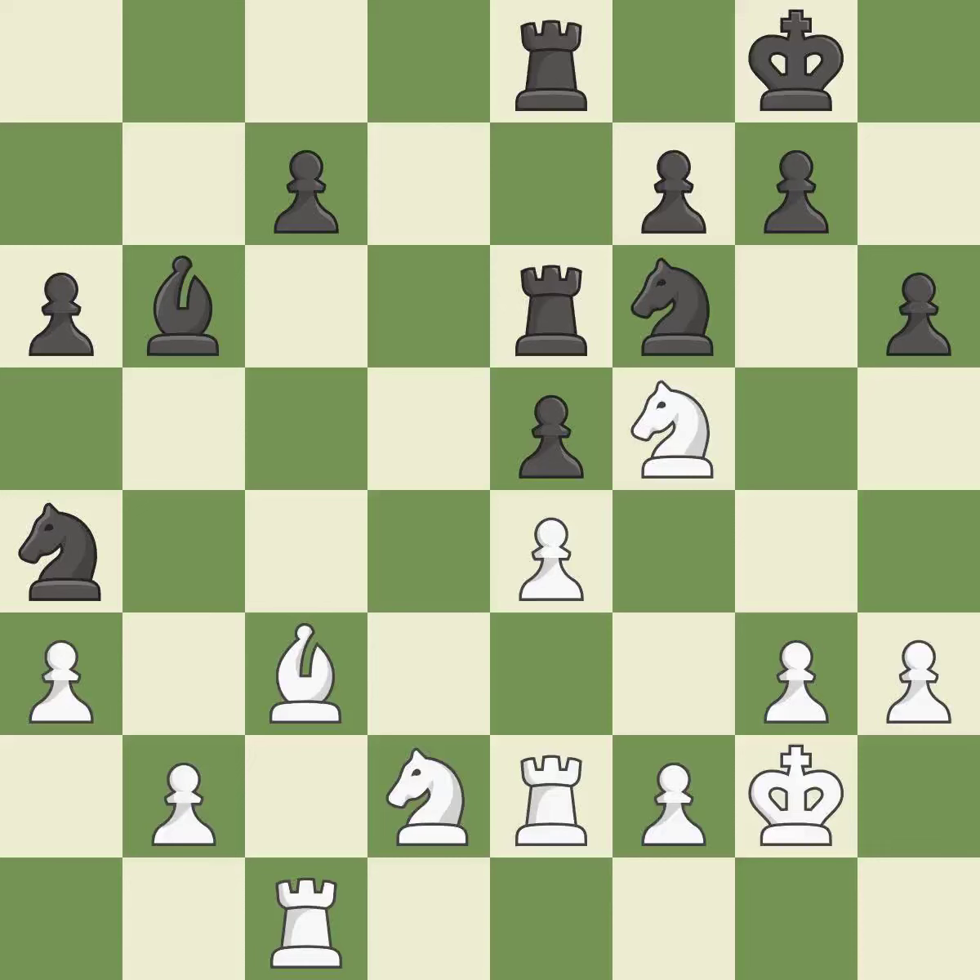By moving a rook from its starting square, this activates it. The best choice is this one. This enables the adversary to capture an outpost using a bishop — it is incorrect.